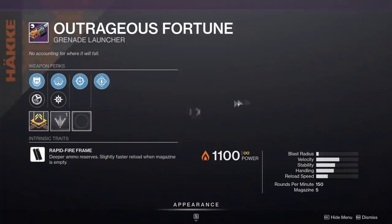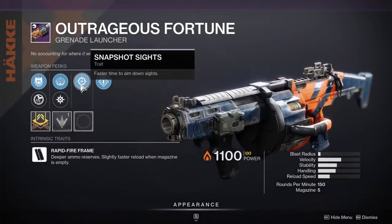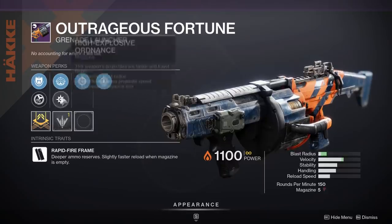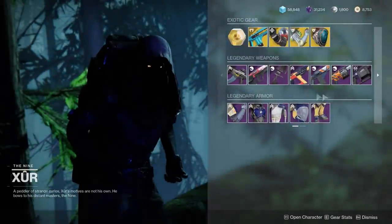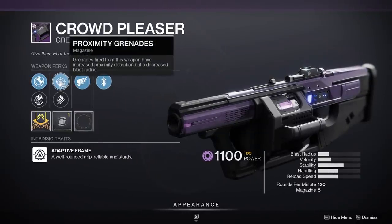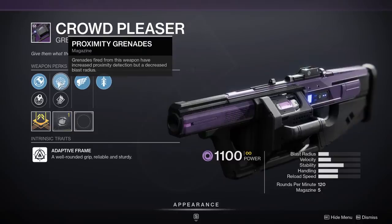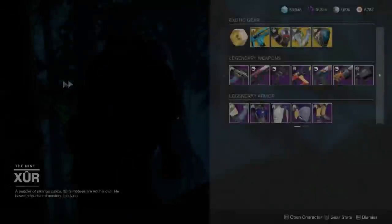Then we've got the Outrageous Fortune — Rampage, Snapshot. I'm not looking for any sort of grenade launcher with Snapshot Sights, so I'm gonna skip this one. Then we've got a Crowd Pleaser with Killing Wind and Quickdraw with Proximity. There's some semblance of a PvP roll here, but it's nothing I'm necessarily looking for. I think I'm gonna skip this as well.